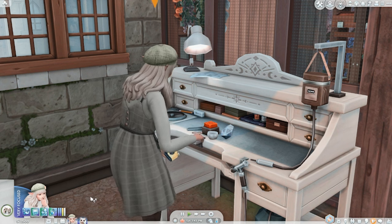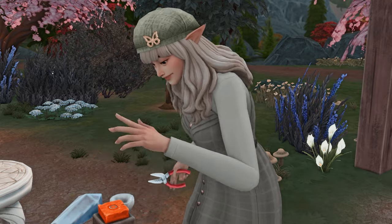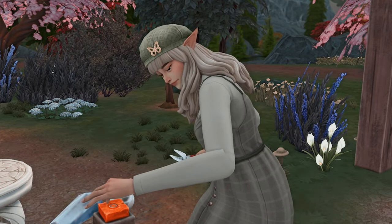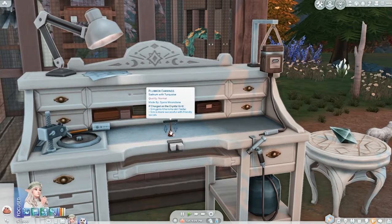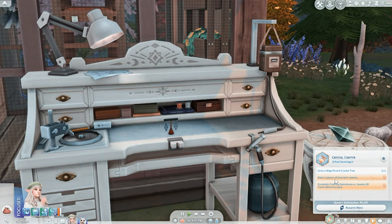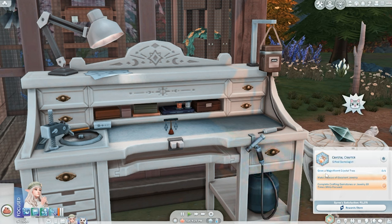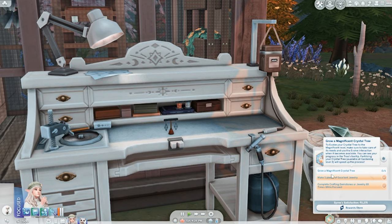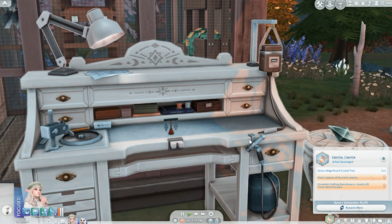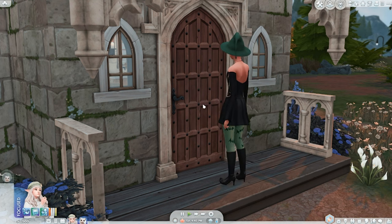So now how is that piece of jewelry coming along? Since she got the extra trait perfectionist, she's been throwing away her flawed projects — it's only normal quality though. Luckily we have two already done. We've completed crafting gemstones or jewelry ten times while focused, and created five excellent jewelry pieces. We just need to get that crystal tree to magnificence. It looks like we got a trick-or-treater here — let's give her a treat.